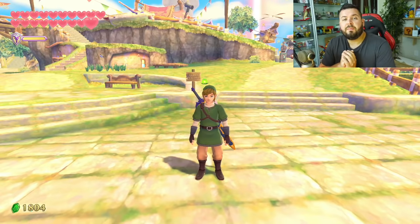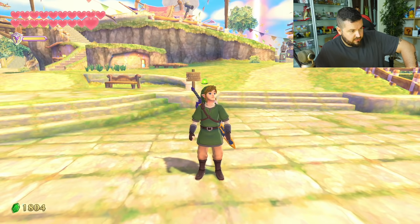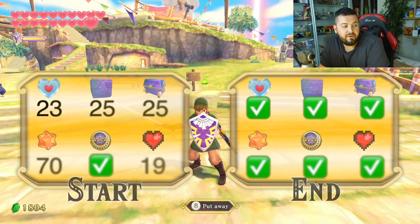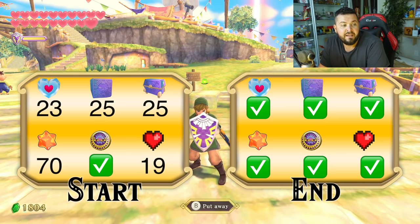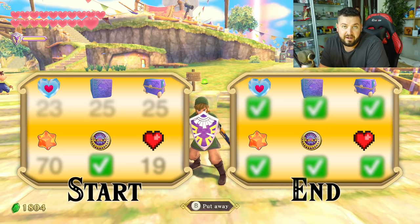Hi everyone, welcome back to Legend of Zelda Skyward Sword HD 100% walkthrough with me Austin John Plays. We are almost done with the game — three areas left. So far we are at 23 pieces of heart, getting the last one this episode; 25 goddess cubes, getting the last two; 25 goddess chests, opening the last two; 70 gratitude crystals, getting the last 10. We already completed the medallions and we are getting our final heart container this episode.